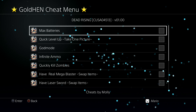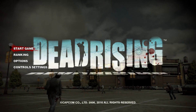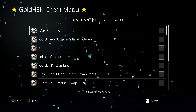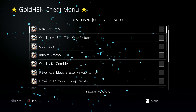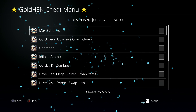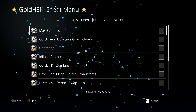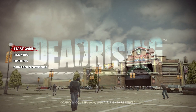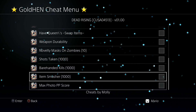From there you can enable and disable any of the cheats you need. There's also a second option: holding down the Share button while in-game. I've been able to use this before, though it's been working about half the time for me with Dead Rising. Other people may have better results, but if you can get it working, holding down the Share button is an easier way to bring up the GoldHen cheat menu while playing.